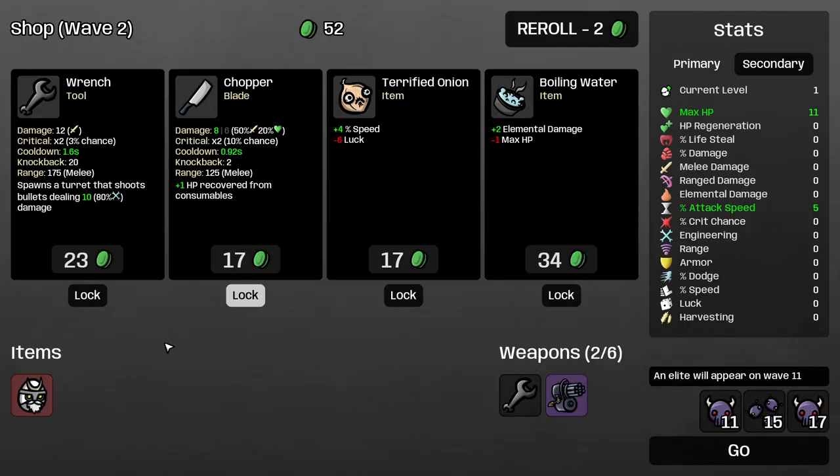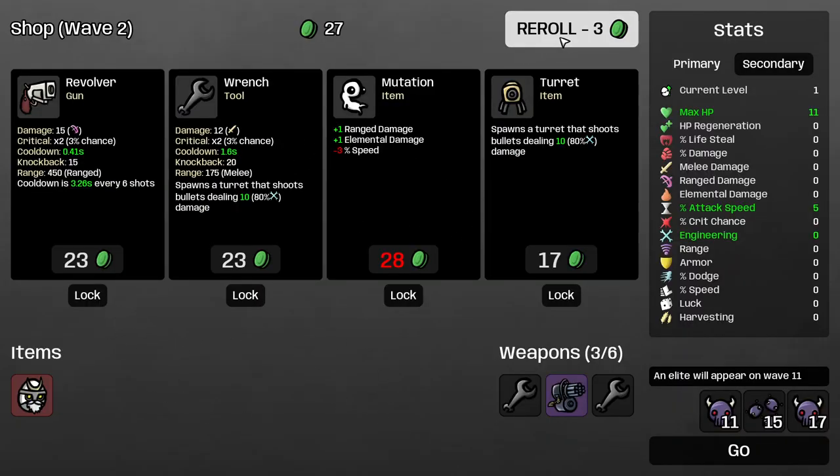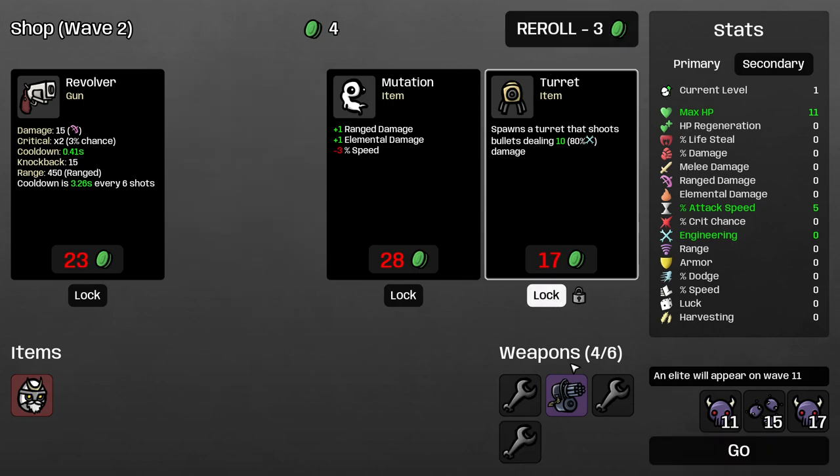Let's go attack speed. We'll take another wrench — that's perfect. We'll reroll and we'll take another wrench — that's also perfect. We're going to lock down that turret and we're going to move on to wave number two.